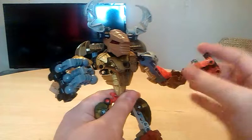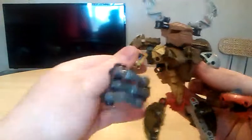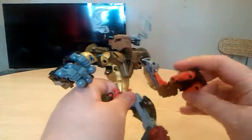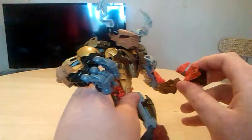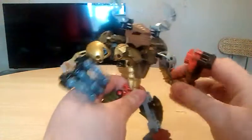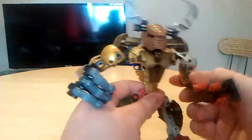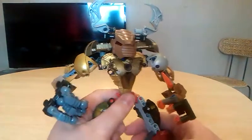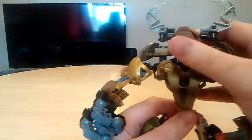He has horns on his shoulders and head, similar to Neptune, but Bulldozer is a lot bulkier than Neptune. They're both a match for each other — Neptune may not be as bulky, but he's equally as strong.